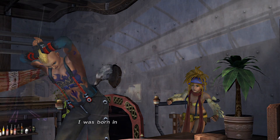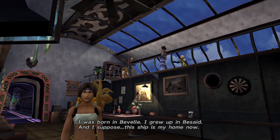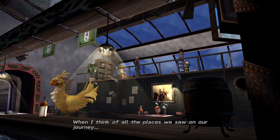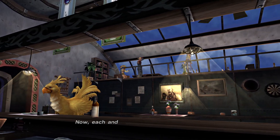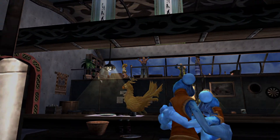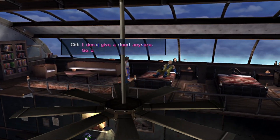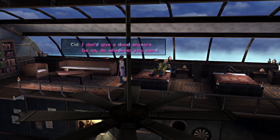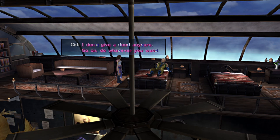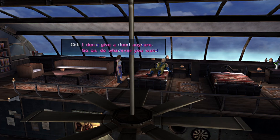Yuna says: 'I was born in Bevelle. I grew up in Besaid. And I suppose this ship is my home now. Well, no — not just here. When I think of all the places we saw in our journey, now each and every one of them feels like home to me.' And then Cid basically says he doesn't give a toot anymore — do whatever you want. But now there's just one more cutscene to find.